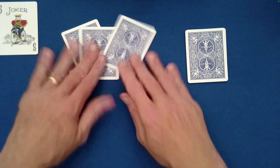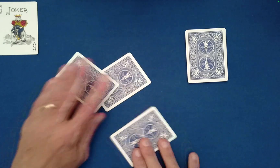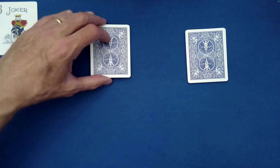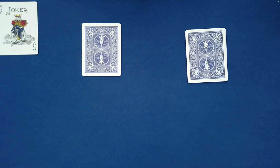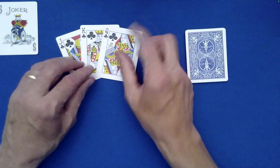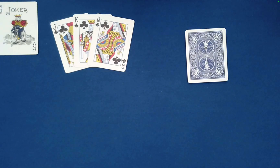Slide it right in there with the card you pulled out earlier. Put the joker up here, and with my back turned, you as the spectator can just randomly mix these as much as you'd like — just randomize those. Then I'd like you to turn these over and see what cards are in this little packet of three.